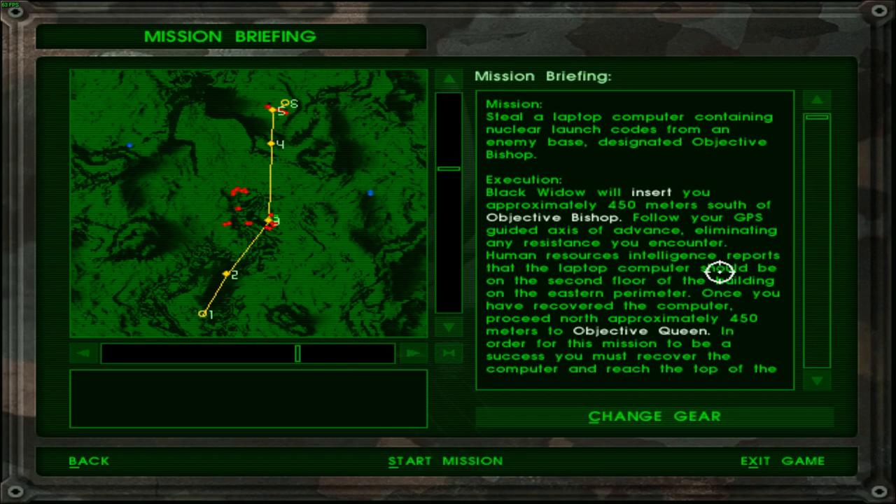As a surprise, it seems very lightly guarded, this mission. The surface seems undulated sort of, with a lot of crevasses and stuff, but I do not think it provides sufficient cover for us to explore it. Anyhow, mission: steal a laptop computer containing nuclear launch codes from an enemy base designated Objective Bishop.